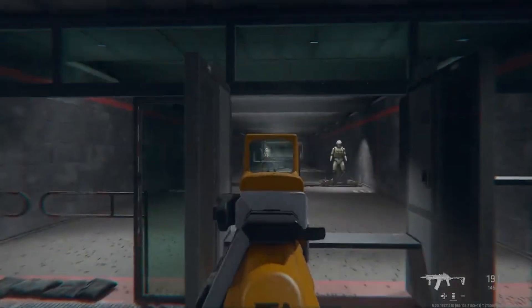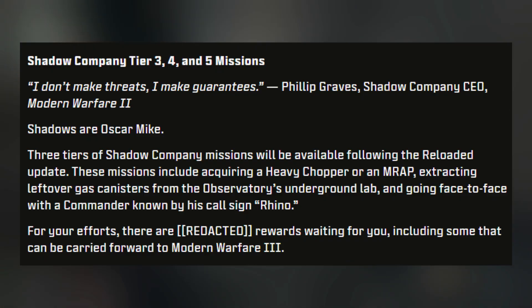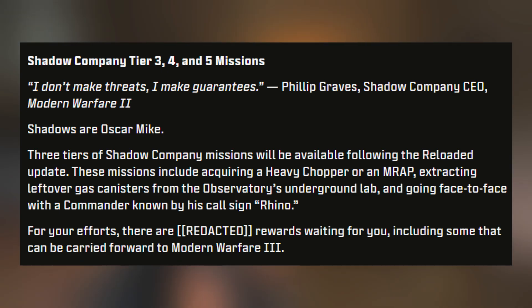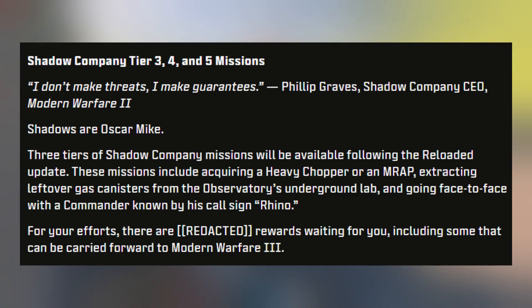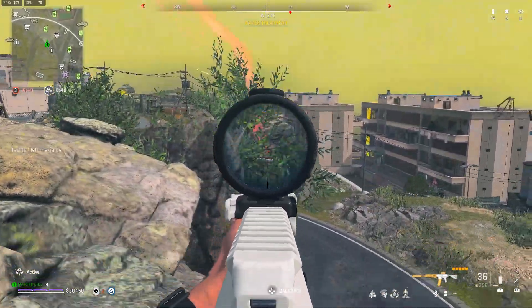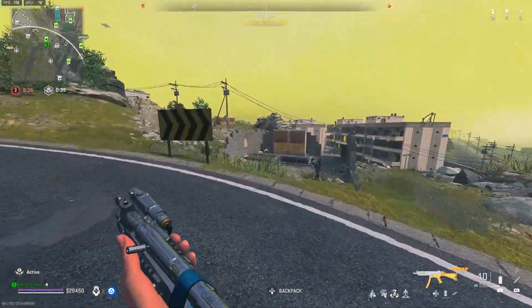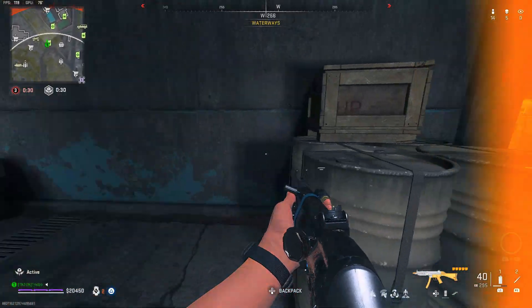Next are the DMZ rewards. Shadow Company is getting brand new challenges: Shadow Company Tier 3, 4, and 5 missions. By completing these missions you unlock rewards, though they didn't mention exactly what — they just said 'redacted rewards' including some that carry forward to Modern Warfare 3. Typically, things that carry forward are weapon blueprints, camos, and operators. Once we have exact photos and details, I'll get you a video. There's no new weapon case or anything like that in DMZ this update.